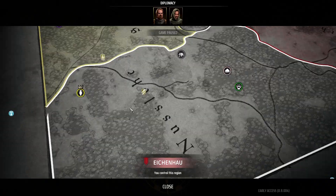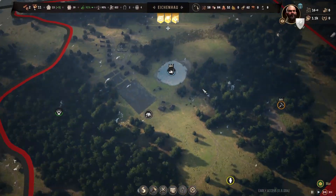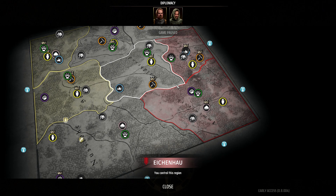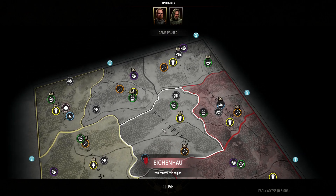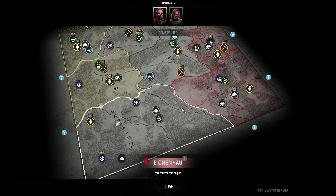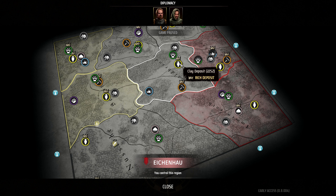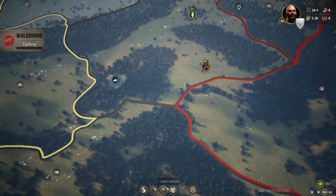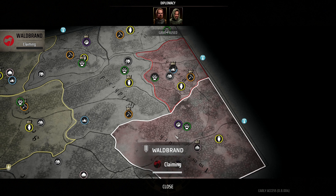So we survived against the raiders — of course we had to use some mercenaries this time around. The other ruler is going to get to that bandit camp long before we could. However, our influence is high enough right now to grab another territory. There's only one other territory with fishing, and one with salt, but if we grab this one here we have a great clay deposit and a rich iron ore deposit. We're going to go ahead and start claiming — this is going to be the first time in our Manor Lords history that we will be able to out-gain the baron.